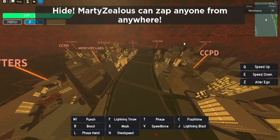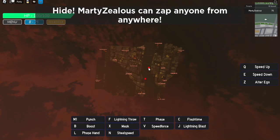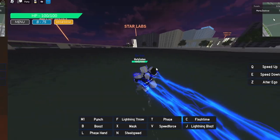Maybe I was too close — I think I made it inside. 'Marty Zealous can zap anyone from anywhere!' Oh no way, that is so cool! So basically we can deal damage to people from up here — that is insane. I'll be able to see other players and zap them. We might have to check this out in a public server. It doesn't seem to work on myself, but that is awesome.